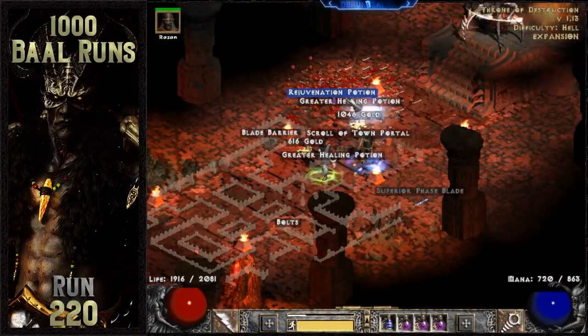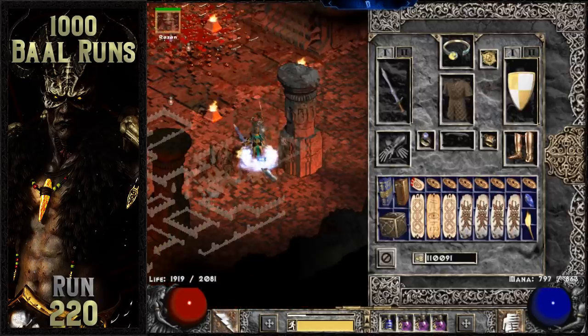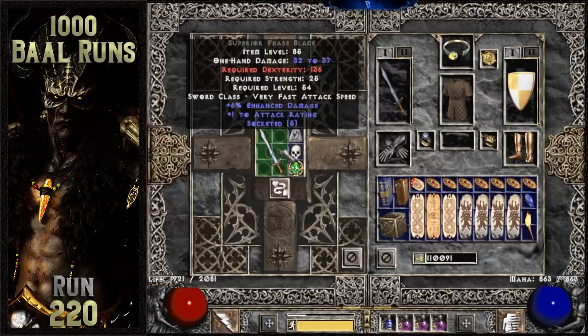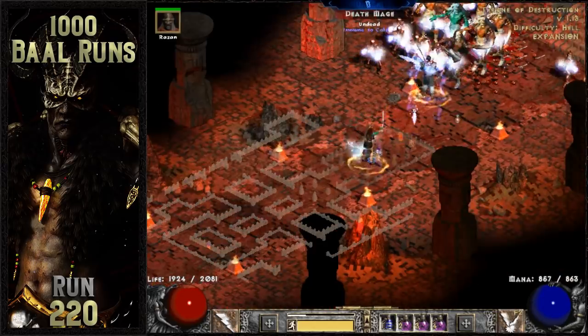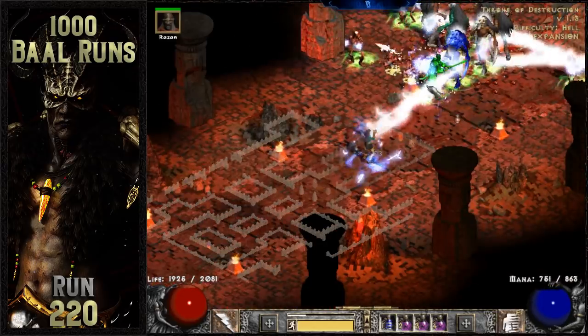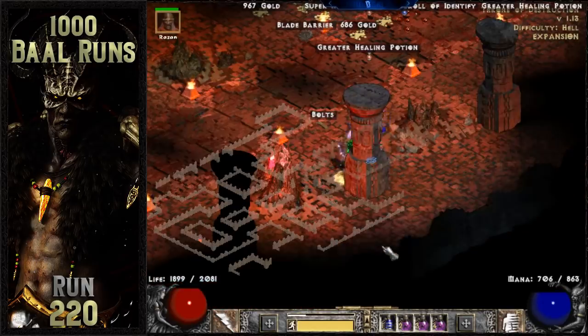Nothing too exciting for about 40 runs until a useful weapon base drops off of a trash mob in the throne room. It's a 6% enhanced damage, 1 to attack rating, 5 open socket superior phase blade. This is a nice base to roll the runeword Grief in, even though the additional percent enhanced damage doesn't add very much to the overall damage.